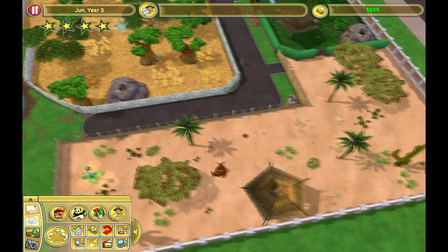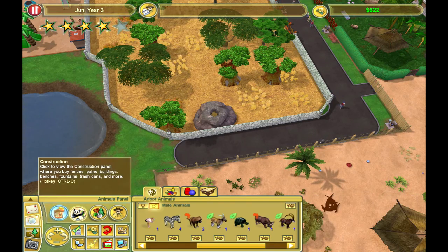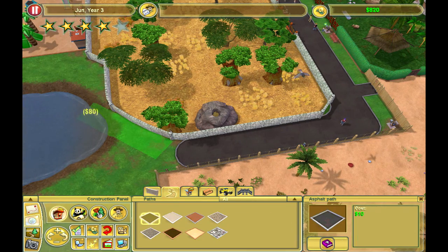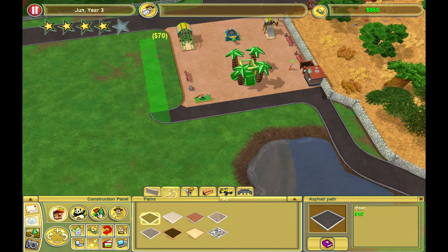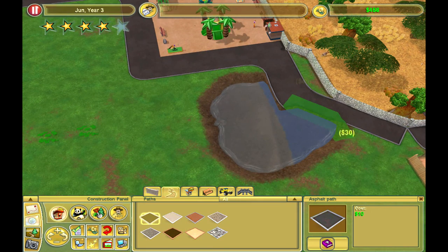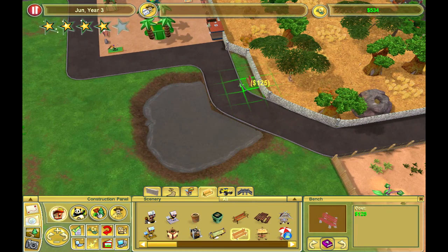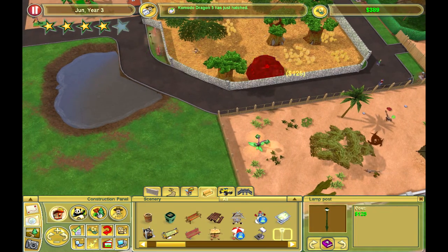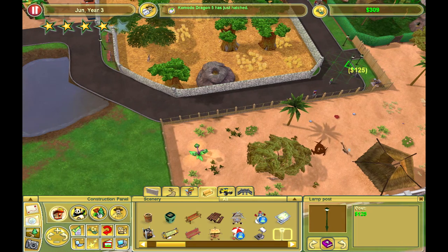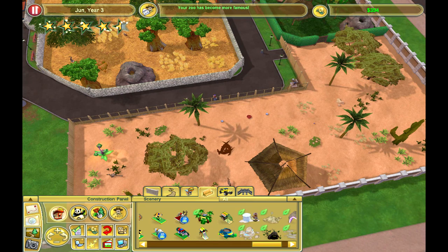People are going to come down here to see the flossraptors. We're going to continue the path, try to bring it around here. We'll have a bench or two sitting there and some lights in between just to make it nice looking. We've become more famous — we're now four and a half stars.